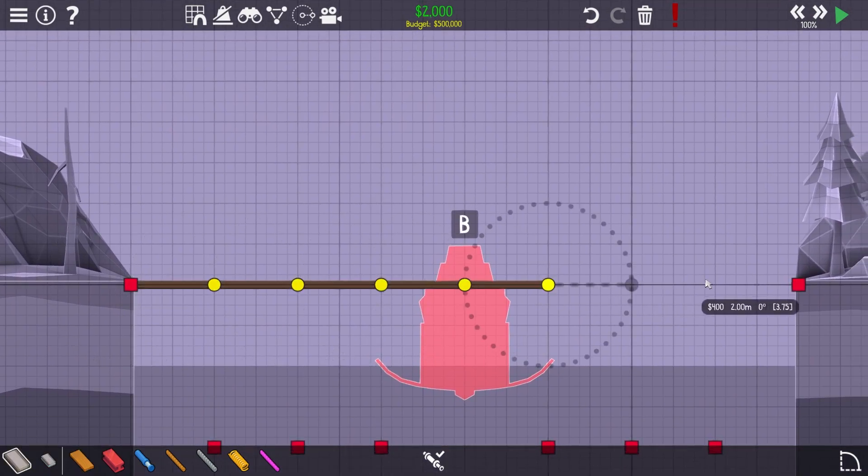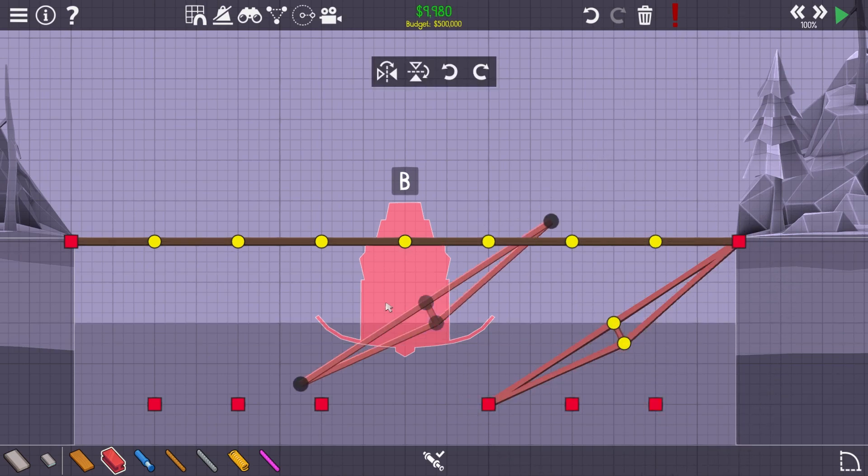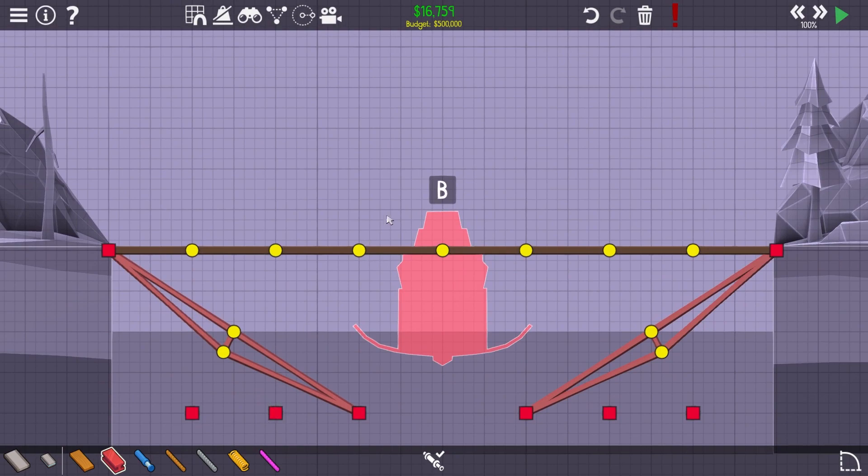For the first over-engineered design I wanted to make a bridge that would curl up into a semi-circle shape in order to allow the boat to go underneath it. In order to make this work I needed to make it so each of the ends of the bridge could move so that it won't just fall apart when it changes shape.